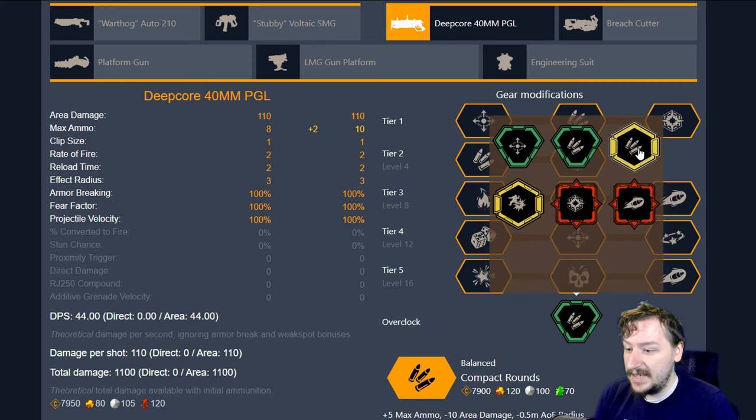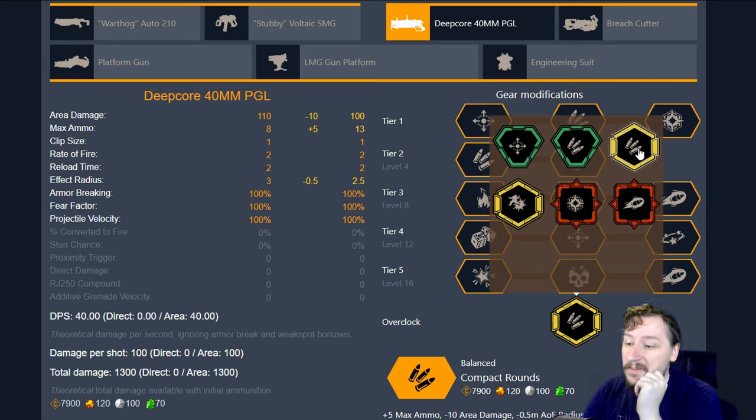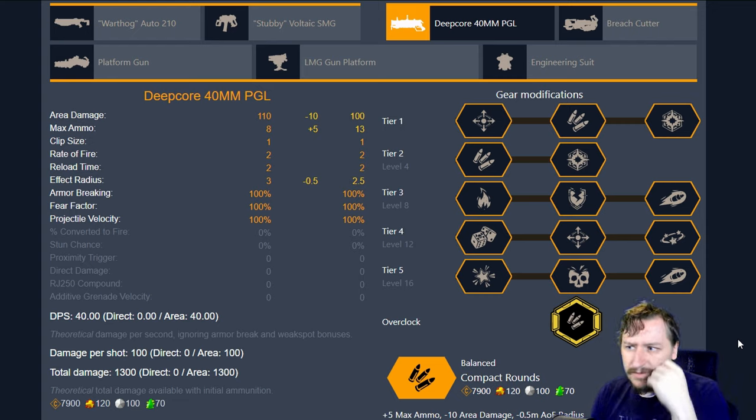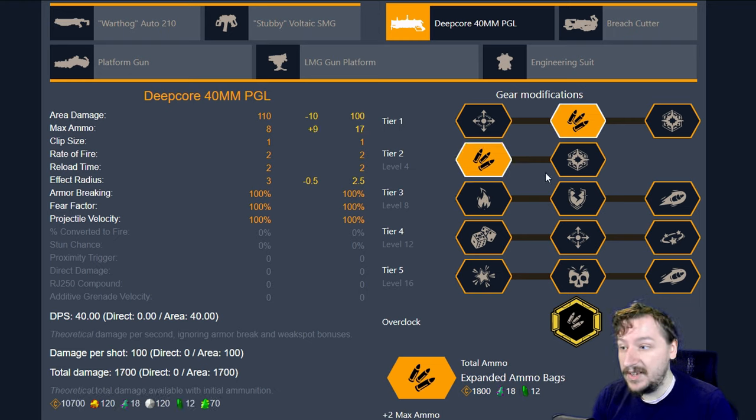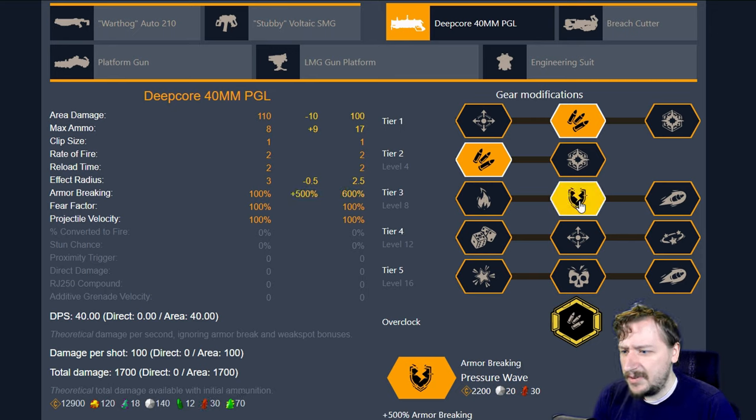Then we have Compact Ammo. This makes it so we get 5 more ammo, but we lose out on 10 area damage and we lose out on Area of Effect Radius. This isn't too bad. I don't find that the Area of Effect Radius matters all that much, and I really like ammunition for this one. 17 rounds is really nice to have with a grenade launcher, and that means you're going to be getting back 9 rounds every time that you resupply, since it will round up. For this one, I usually go with the Pressure Wave for extra armor breaking, although Incendiary Compound or the High Velocity Grenades works just fine. In Tier 4, I'll usually go with the Homebrew Explosive. This just kind of evens out my damage.